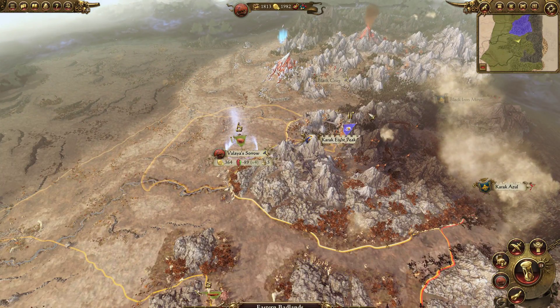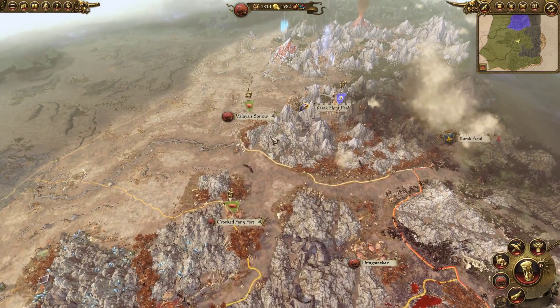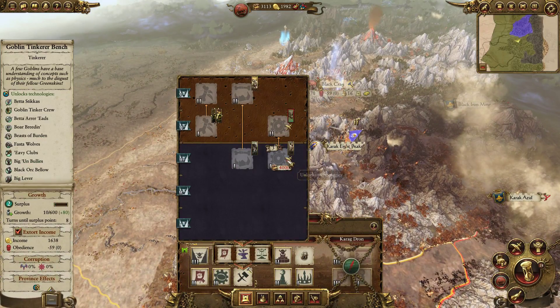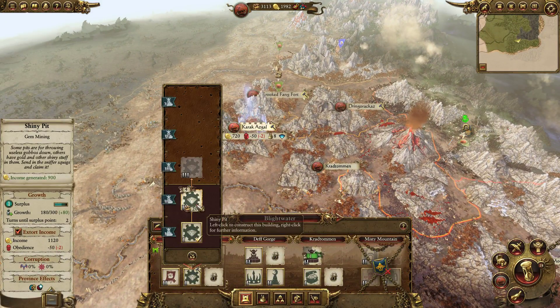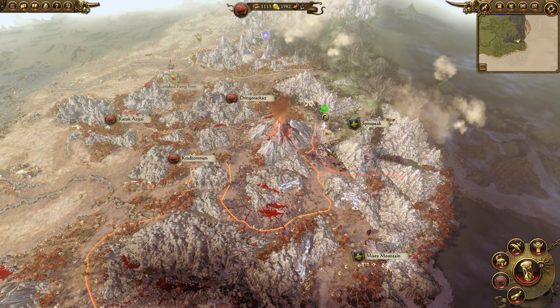Some of these buildings here cost around 1300. We still need this one. This one costs four thousand. So first we're going to upgrade the Shiny Pit for the gem mining — let's upgrade that.